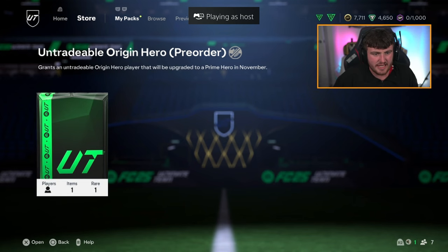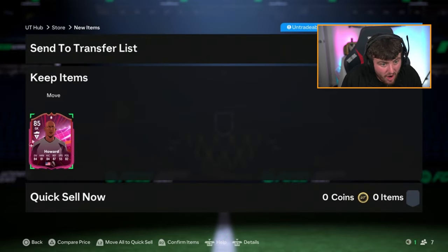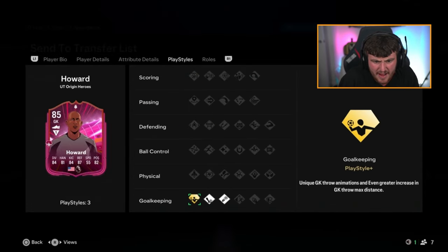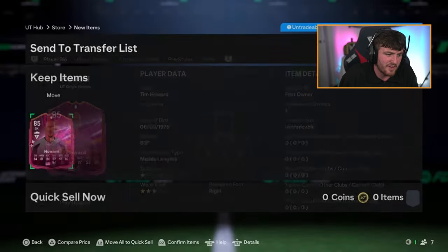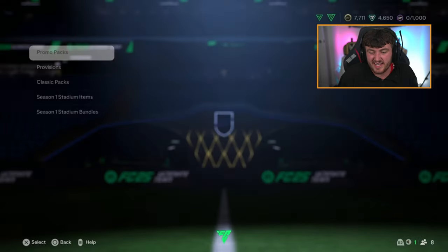We've got Dario's pack next, let's see what we get. Come on, EA, cook for Dario please. Tim Howard. It is an L, but he is ex-Man United, ex-Everton if you're an Everton fan. He's got a play style plus — far throw plus, footwork and cross claim. He could be decent, six foot three. But no one wants a goalkeeper, do they? At least it's a goalkeeper you'll probably use for the next couple of months in the game.